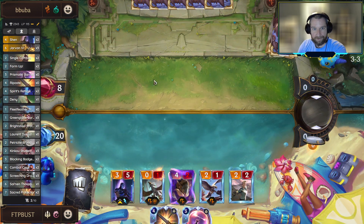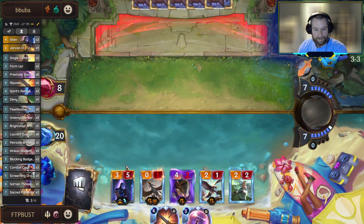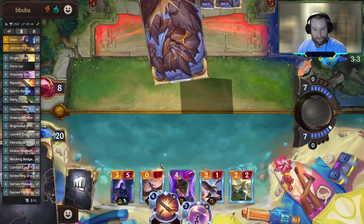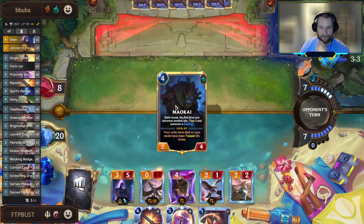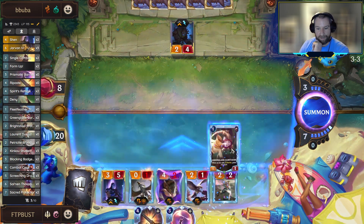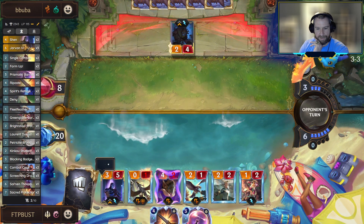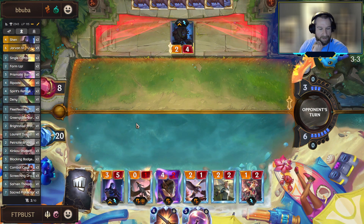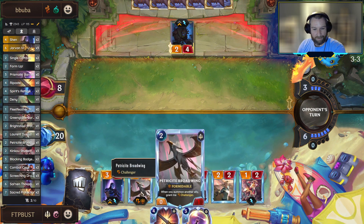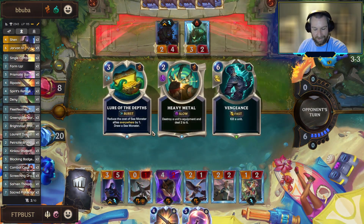We'll see if we make it the next round. The thing to kind of watch yourselves with on this board is if we do manage to get Shen to flip or we want to use a Riposte, we have to worry about the Petricite Broadwing - you don't want to be giving the Broadwing a bunch of bonus attack since it's not going to do anything here. I'll be the first to tell you I've tried to Riposte Broadwings and then get really curious when the damage just doesn't turn up.